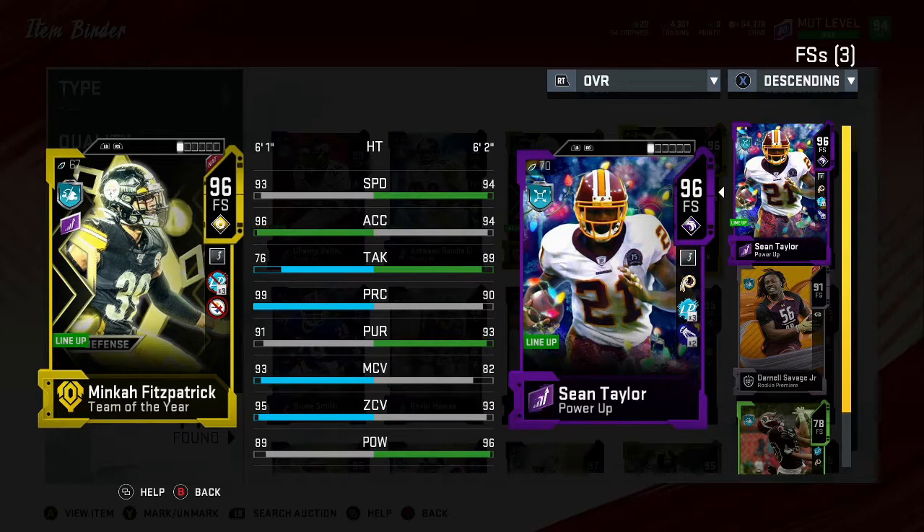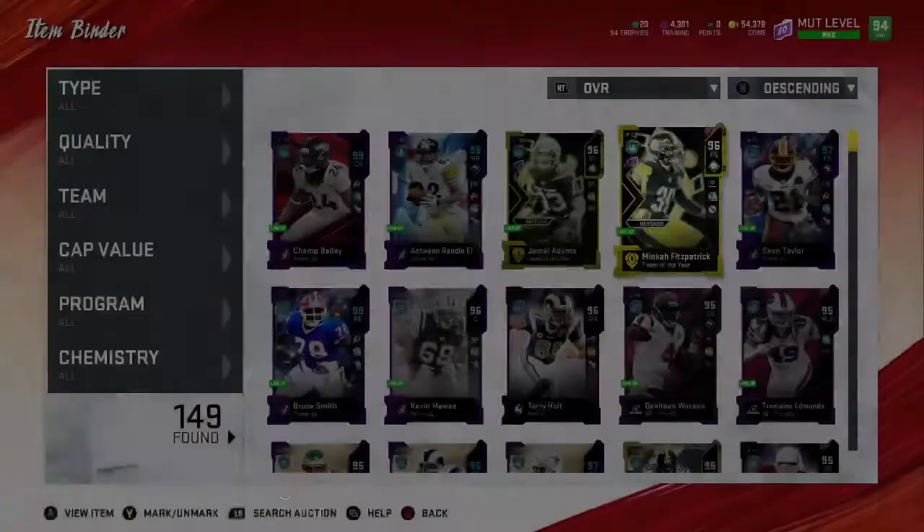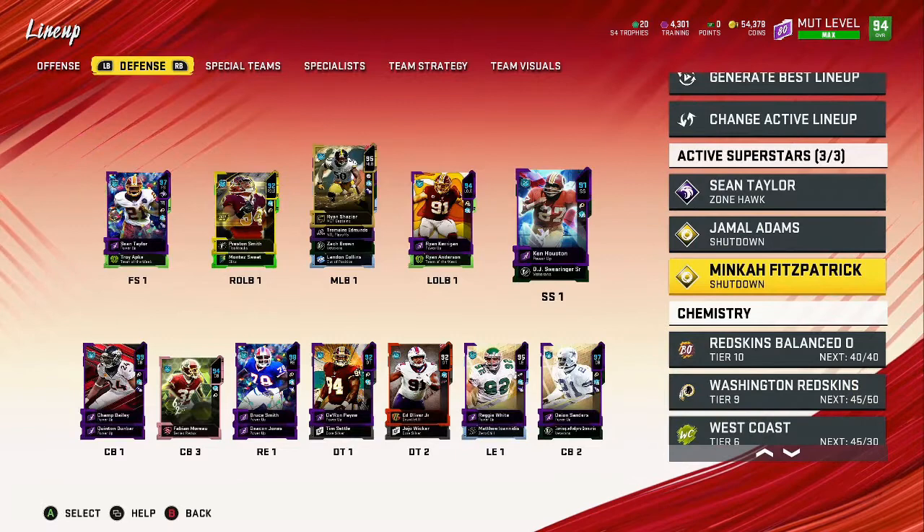Having them both on the squad is going to be absolutely crazy. I think I'm going to keep these guys for the rest of the year. The X-factor I put on both is Shut Down because they meet the zone and man threshold. I wish Jamal Adams could get Universal Coverage but he does not, so what we have on him is Tackle Supreme, Enforcer, and Lurker — he's an absolute beast with that play recognition. Minka on the other side has Acrobat, Lurker, and Universal Coverage. These two guys are just absolutely crazy.